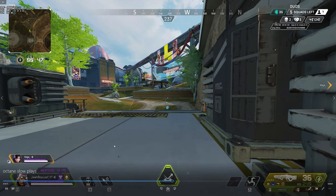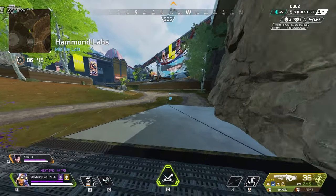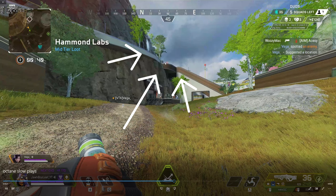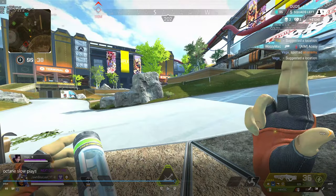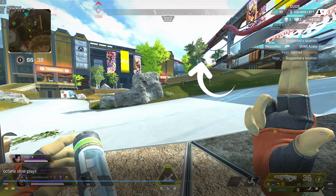For some context, my teammate and I just came out of the tunnel here. We're trying to push this complex over here because we hear some gunfights and we want to fight as many people as we can. We end up trying to push these guys - they're fighting like crazy. Because of Wraith's passive, she got notified that there was someone on top of this waterfall area, and now we know there's another squad behind us. So if we want to engage these people in this complex, we have to position ourselves behind this complex to make sure we're not getting pinched by both teams.